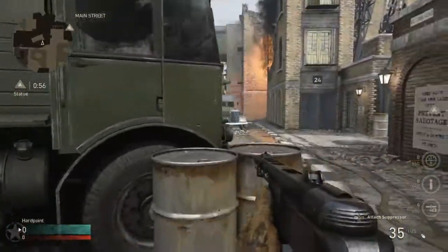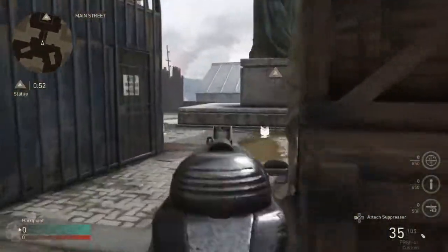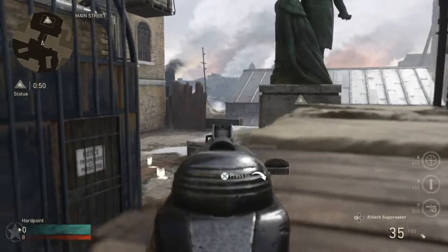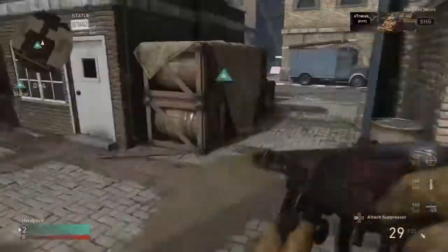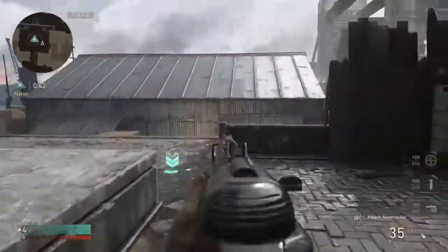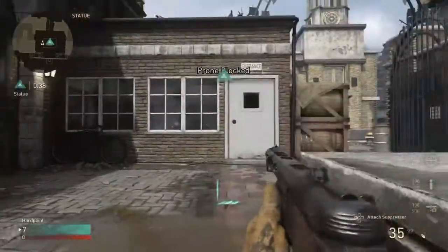There's a nice little head glitch right here where you can shoulder peek and check if there's someone near that blue minivan. You always need to check whether there's someone on the middle stairs. When you're pushing into the hill and they're spawning towards the fire room side, you can jump up and check if there's someone in the fire room — if there is, you can easily knock him off the head glitch.